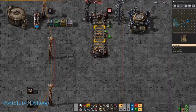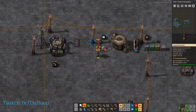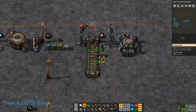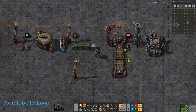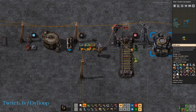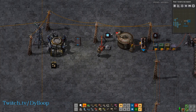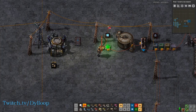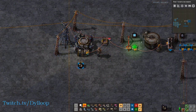There's a lot of things that you can connect to the circuit network with wires. This is a list of everything that you can connect. We have chain signals and rail signals, train stops, any kind of chest including logistics chests, the pump, the tank, lamps, inserters, transport belt, robo ports, and of course power poles.